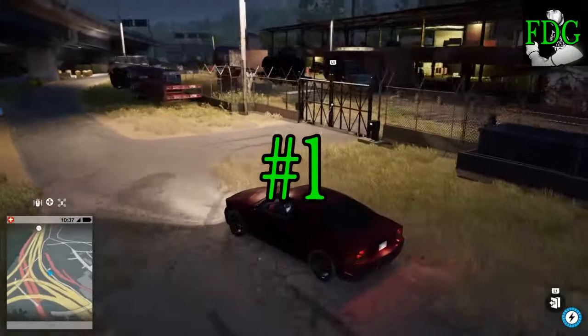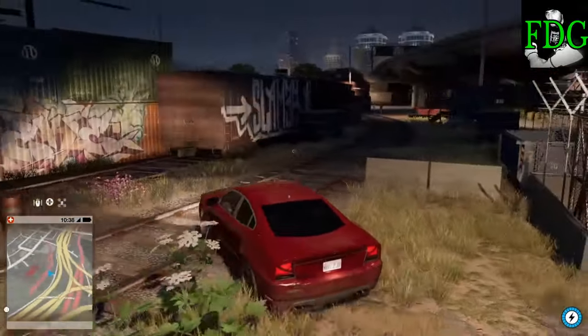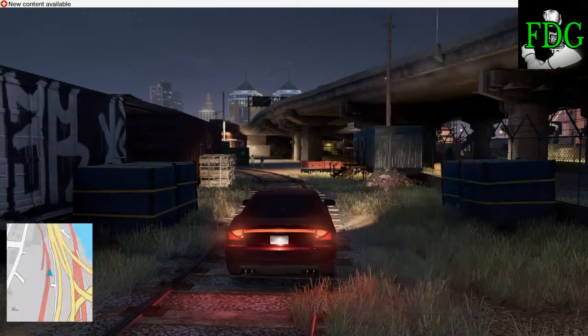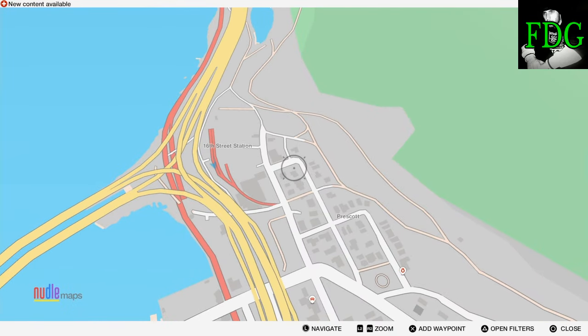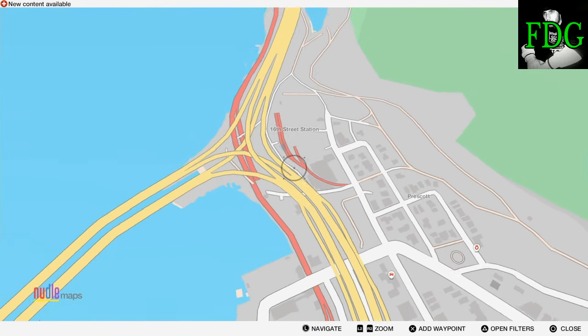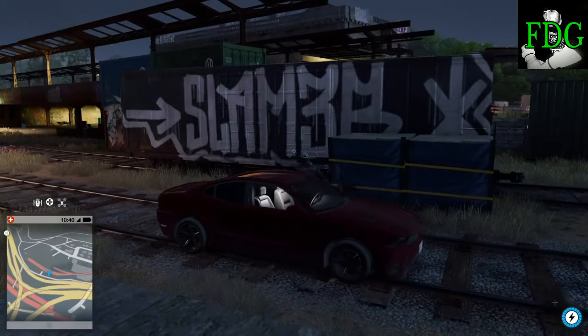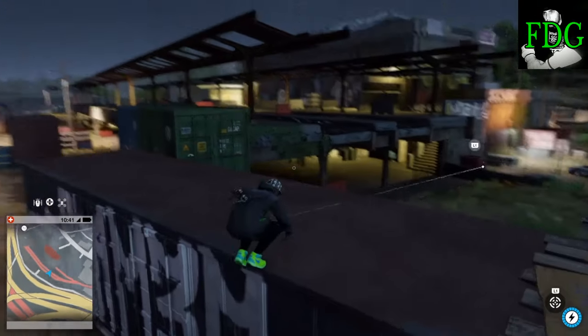We're here at my number one location in the whole of Oakland and this one is 16th Street Station. It's situated just here on the map — it's kind of the train track that appears from nowhere and just goes nowhere. It's called 16th Street Station and you may have seen me here in videos because I've done parkour runs here before.